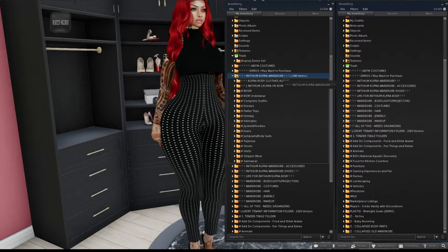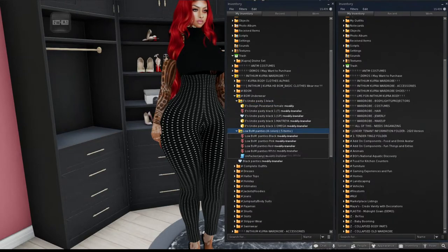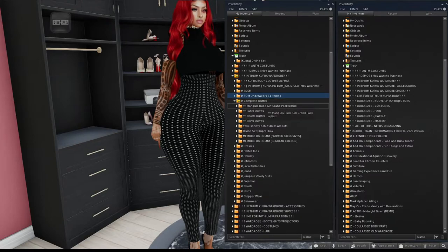Let's pause and look at the wardrobe section for my body. This single folder contains every bit of clothing I wear on this body — 13,145 items. I have alphas, clothes, a BDSM folder for riskier items, and a bottom underwear folder for system layers and tattoo layers of pasties and panties I can layer on underneath so there's no problem if clothing accidentally comes off.